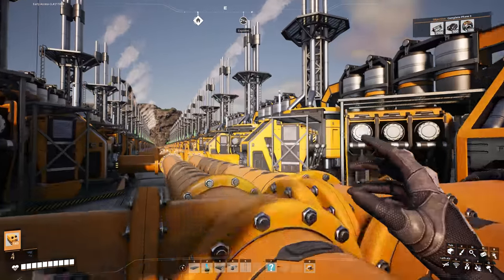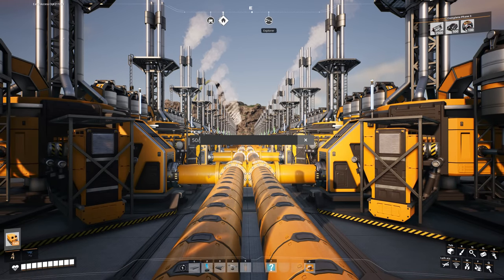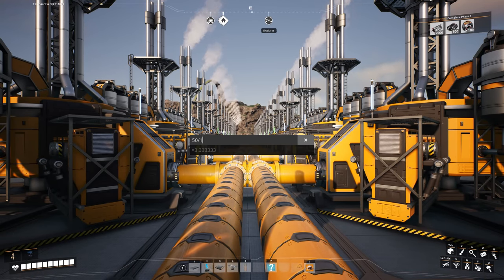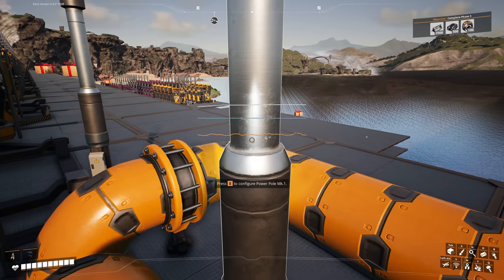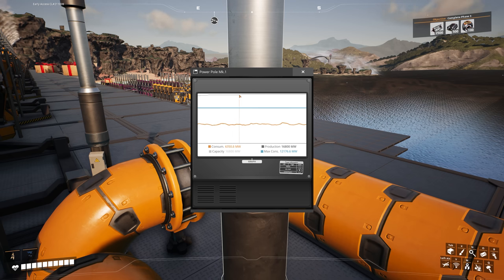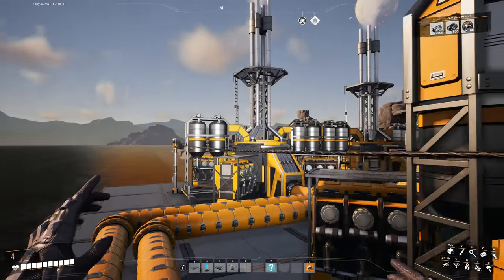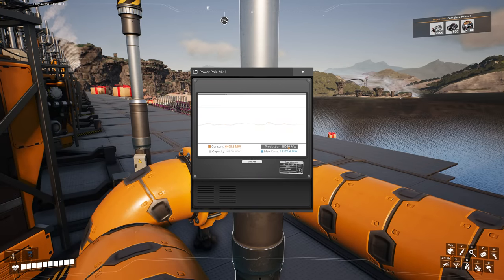They're now all overclocked. With 50 machines at 150 megawatts each, that's 7,500 megawatts from this section. We've increased our power production by 7,500, and looking at our power line we're now making 16,950 megawatts. It's not 100% stable yet because of the inconsistency from not having the power shards in earlier, but over time this should start balancing out.